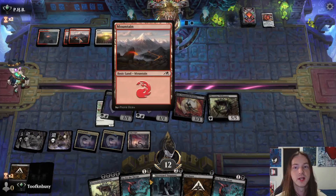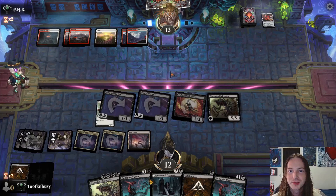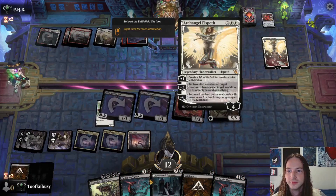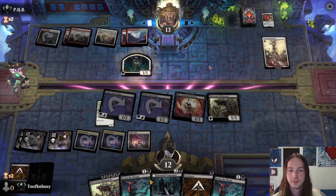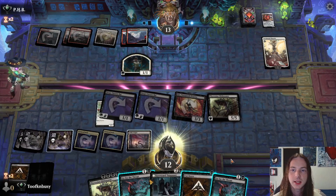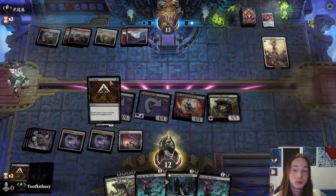We have to hope the opponent doesn't have a Sunfall or something. And there it is — destroy target creature with toughness. That's a pretty good card. Creates a 1/1. Pass to attackers. I'll try to Cut Down — I think he's got something. No, nothing.